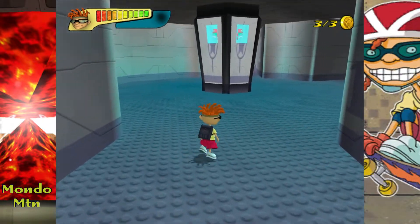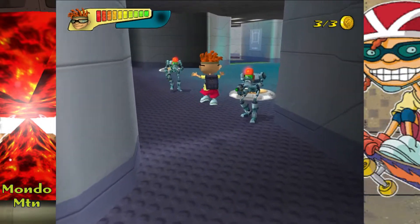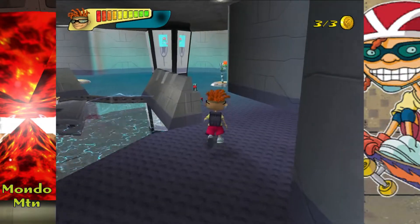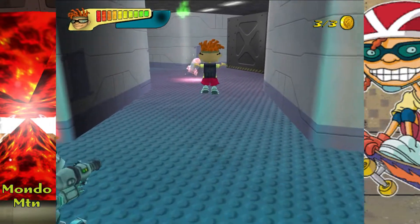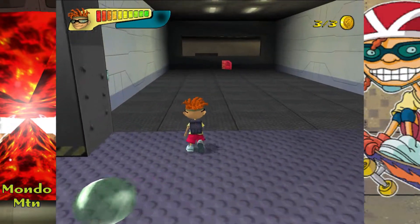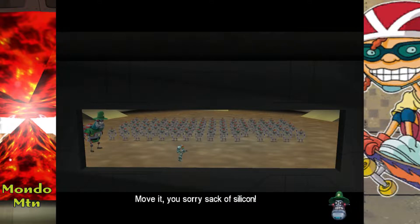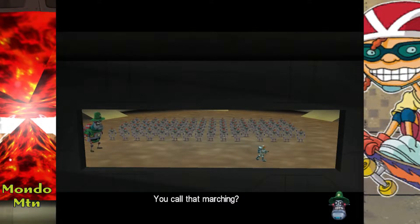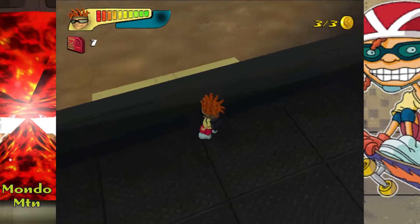We're still trying to look for that monorail pass. Maybe we need to go to the next elevator. I'm going to try to actually avoid these guys as much as I can. There's a checkpoint here. And there's a door we can open — that's a good sign. Is that supposed to be the monorail pass? I didn't know he actually made another appearance — I completely forgot about that. Interesting, nevertheless.